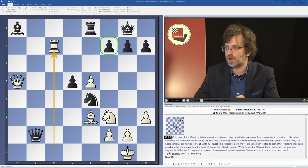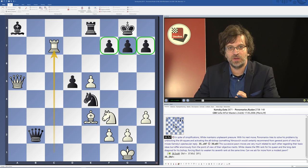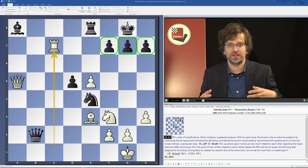While white played rook c7, as you can see, these pawns are quite vulnerable. Why? The reason is simple and everyone knows that — it's because there are no pawns on the 8th rank which would be able to cover the 7th rank pawns. And therefore these pawns lack natural protection.